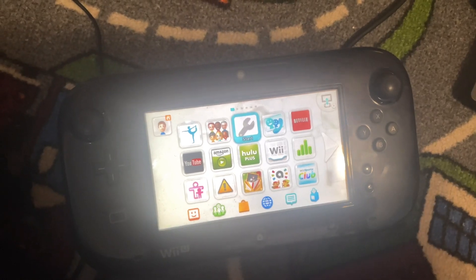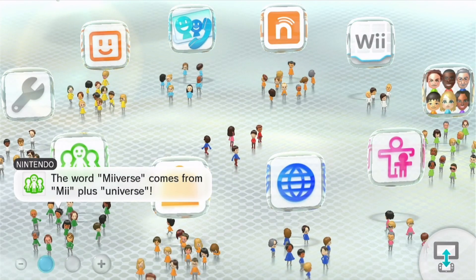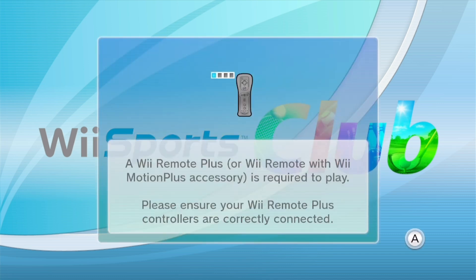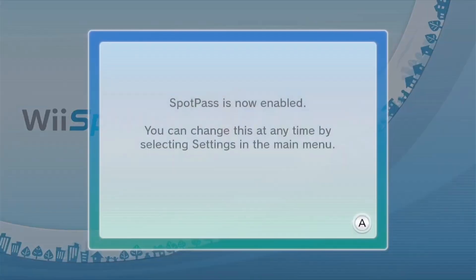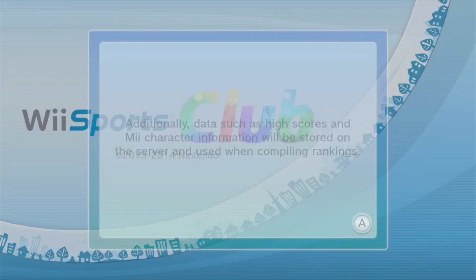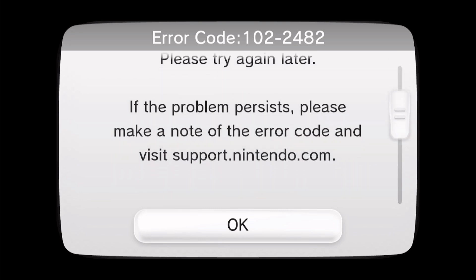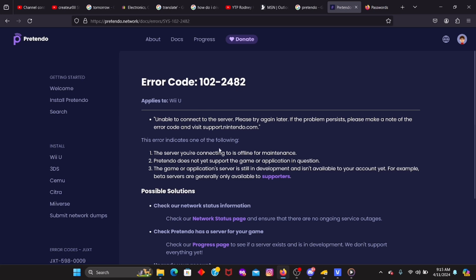Now we're going to switch to the capture card and see if Wii Sports Club is working again. We're on the Wii U, opening up Wii Sports Club to see if it fixes the discontinued message. However, if you get the error message 'An error has occurred, please try again later,' error code 102482 means the server you're connected to is offline for maintenance, or Pretendo does not yet support that game — it's still in development and isn't available for your account yet. So we're going to try a different game.